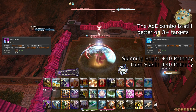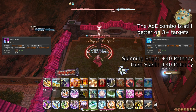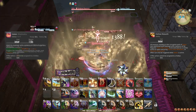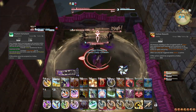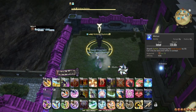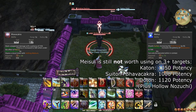At level 84, your single-target combo finishers generate a further additional 5 Ninki. Also, your Spinning Edge and Gust Slash gets a potency boost. Neither of these traits change your rotation. At level 86, you learn the pseudo-ability Hollow Nozuchi, which automatically activates when you have Doton placed and cast either Hakke Mujinsatsu, Katon, Gokakokyaku, or Phantom Kamaitachi — essentially when you cast an AoE GCD. This does not change anything in how you play, but does make Doton a lot more powerful in AoE scenarios. At level 88, Meisui is upgraded to cause the next Bhavacakra you cast to have a potency of 500. It only affects one Bhavacakra. This does not change how you use it though.